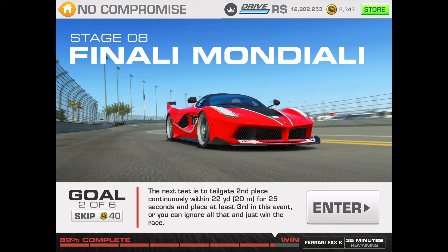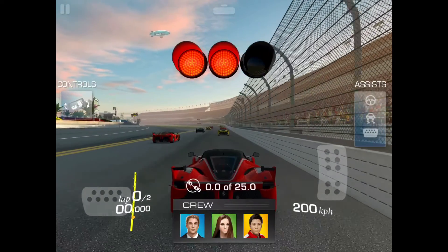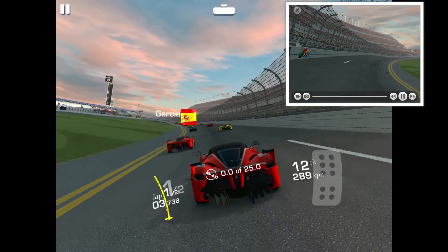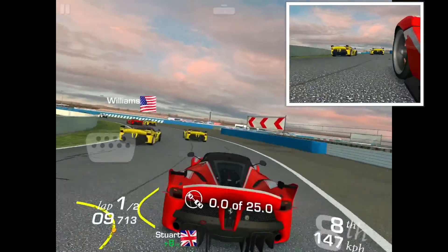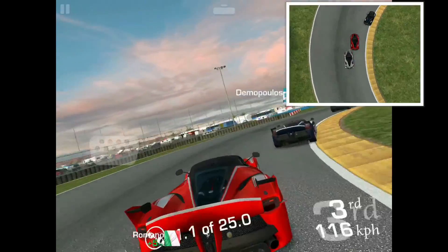35 minutes and counting — this is gonna come down to the last minute. The instruction says either you can tailgate second place for 25 seconds and come in third, or just win. Considering the amount of time we have left, I'm gonna go for the win. They didn't mention anything about having to stay on track the whole time, so if I'm allowed to cut corners, I don't think this would be too much of a challenge.